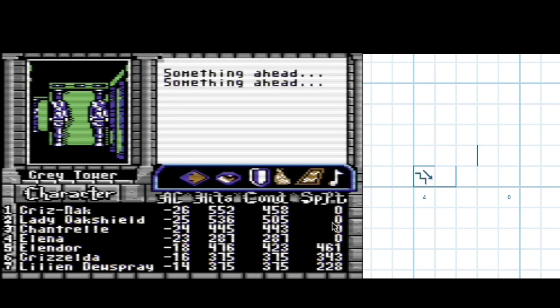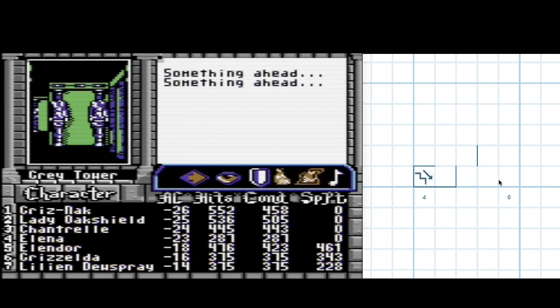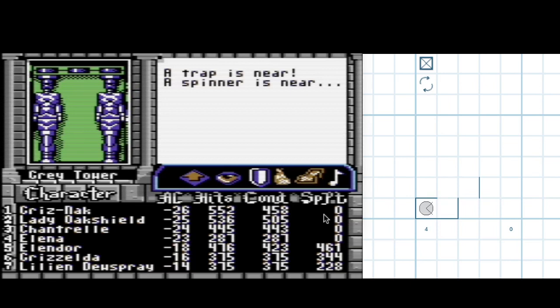I already put down a few walls that I could see from the very first spot we were standing. There's some somethings ahead - two of them, I guess. To the north, there's a trap and a spinner. Maybe I'll do some sort of logic puzzle-like notation. I know that on this column there's a trap and a spinner. Incidentally, I know that the spinner is not here.